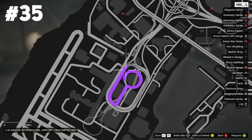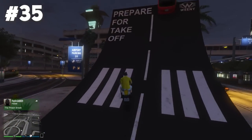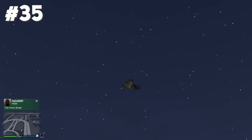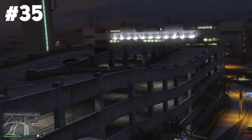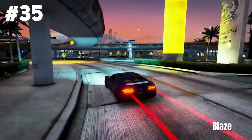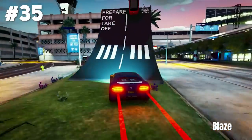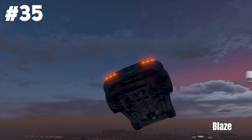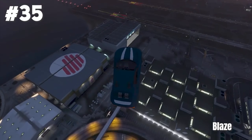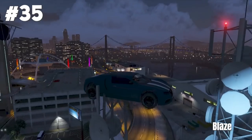For stunt jump number 35 we are coming to the airport. We gotta go off this super famous ramp — most of you have probably already hit this stunt jump. I did it with a backflip and landed on top of the parking garage. The epic version has been hit by Blaze again using his famous blue Adder. He goes off the ramp and instead of landing the airport tower, he lands on this tiny antenna. That looks ridiculous.